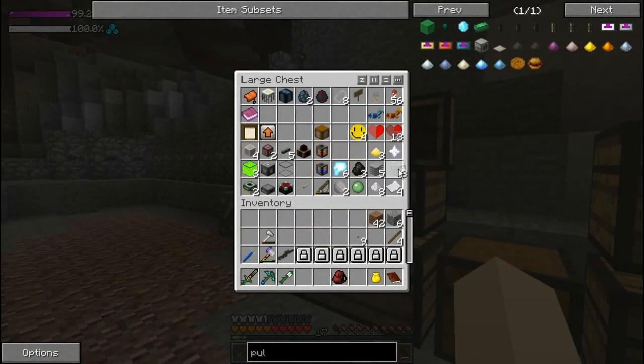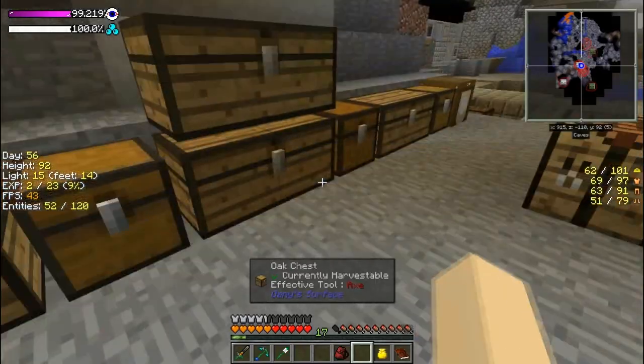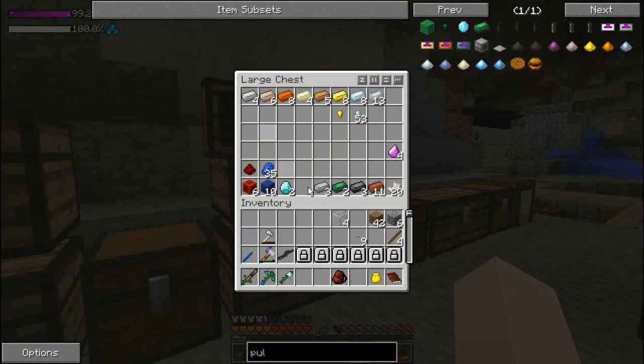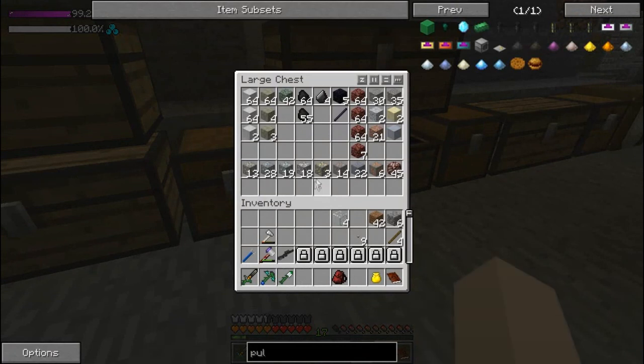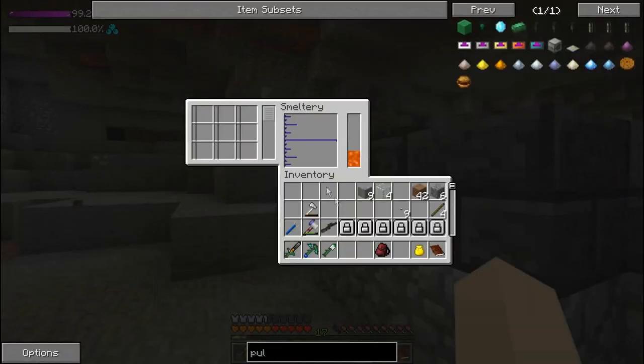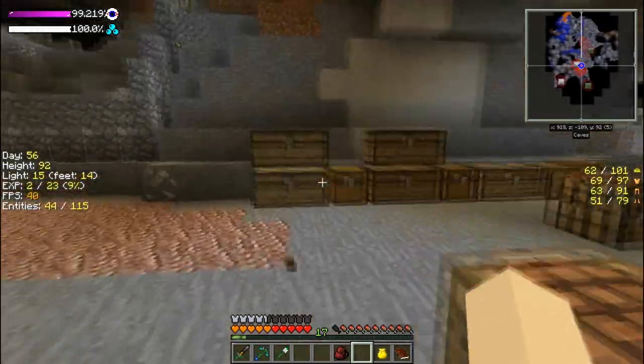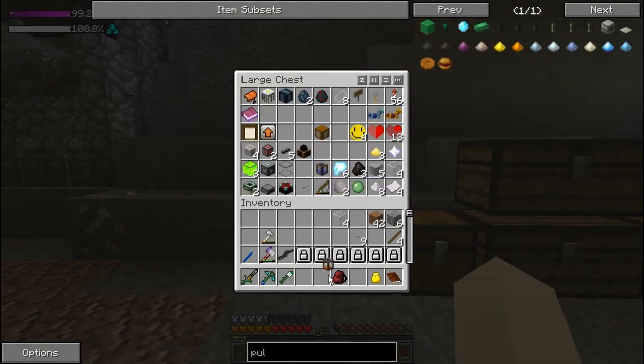We need four glass, and more iron than we have there. Here's the iron — let's take nine of it and throw it in the furnace. Where's that lava tank? There it is — you can go right there. I think I have a lava bucket in here — I do. Throw the lava in there; that'll be enough for a little bit.